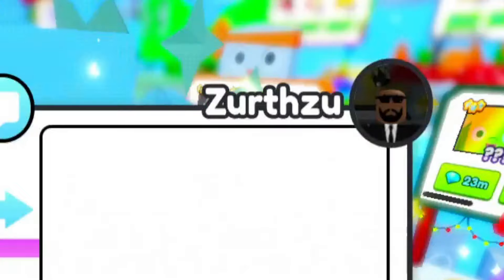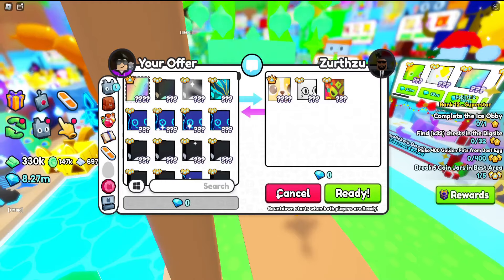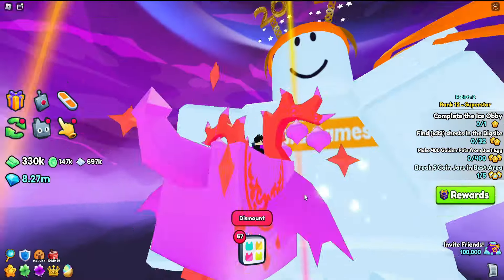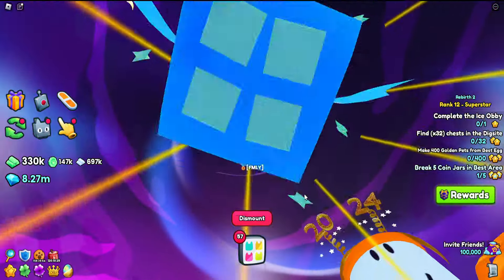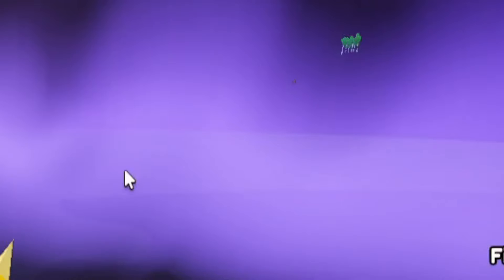We got another trade — I think it's from the same guy. Yeah, it is the same guy. I'm not gonna do the trade. I think they patched the flying titanic, because you used to be able to just fly all the way out of here — there's actually a secret Pet Sim island over that way.